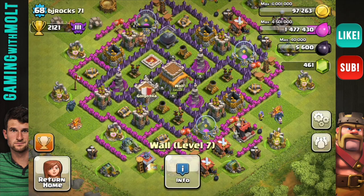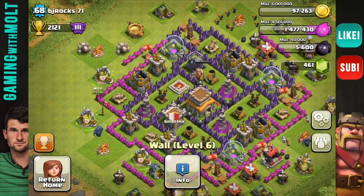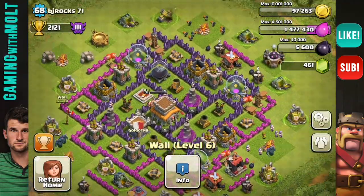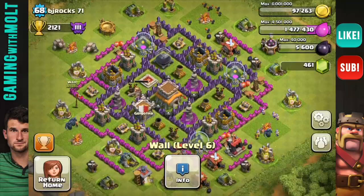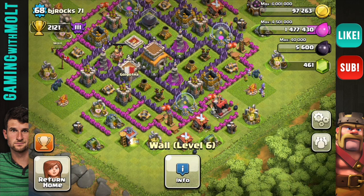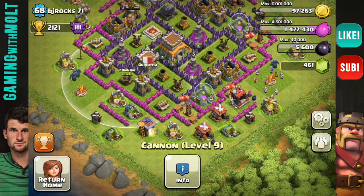It looks like you have upgraded your walls fairly well — you still have a lot of level 6, but you're working your way up, so good job with that. For the most part you're pretty well off, especially since I like your base design. Good job BJ, keep it up man. Definitely upgrade your splash first and then move on to your point defenses like your archers and your cannons.